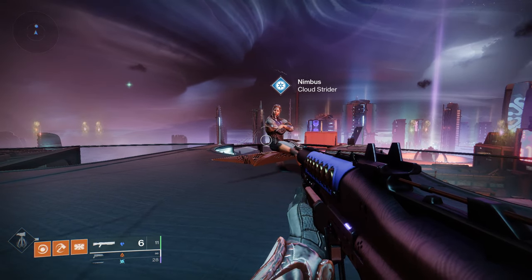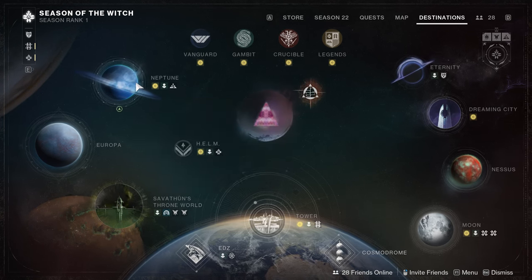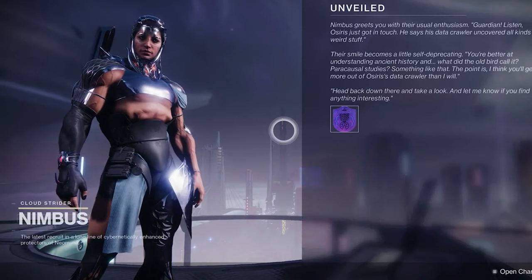This is so simple — if you want your strand aspects you're gonna have to come talk to Nimbus. You can find Nimbus on Neptune in Strider's Gate. When you talk to Nimbus he's gonna give you this quest.